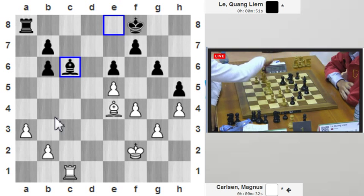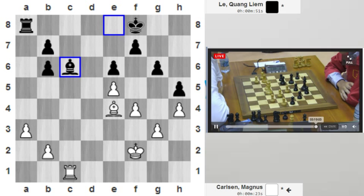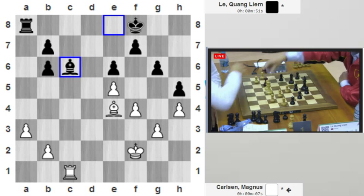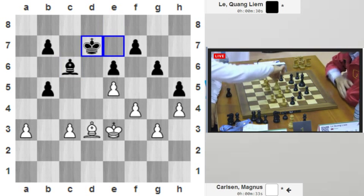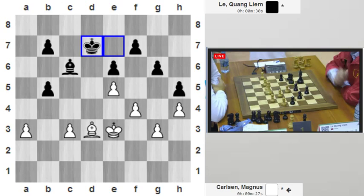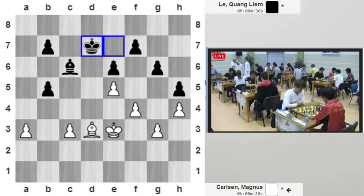Le Quang Liem thinks it will be easier for him without the rook on the board. Magnus Carlsen says no thank you. If you move the king to d4, it's probably rook d5 check, and after king c3 maybe continuing checking on d5 and going back to c5. The pawn is on b5 now — Magnus is offering Le Quang Liem to exchange the rooks, and he does. b6 was forced. How will Magnus get into it? It seems really hard to break the defense, but Magnus will try.